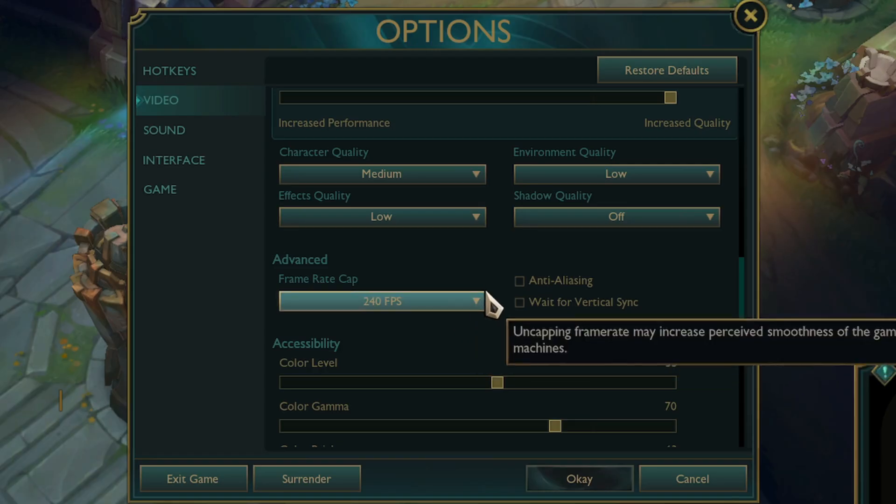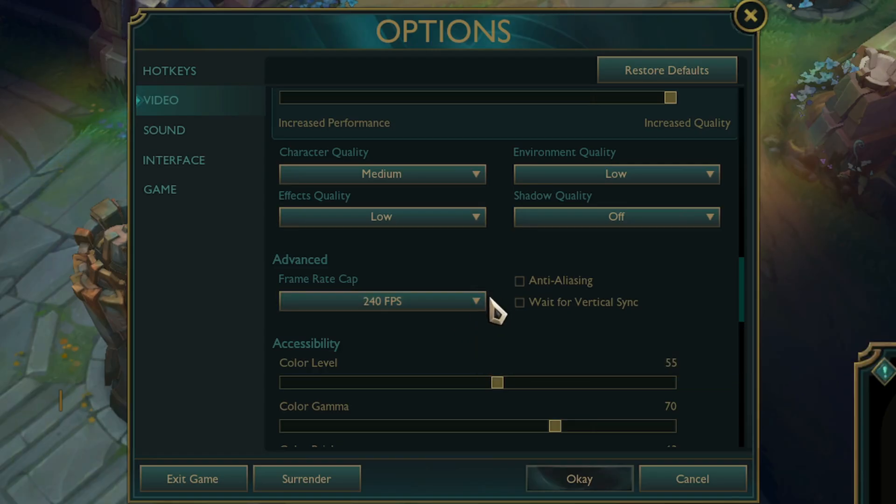For your frame rate cap, you're going to want to set this to the hertz of your monitor. I have a 240Hz monitor, so I'm going to set it to 240 FPS. Ensure that vertical sync is turned off. This will reduce any input lag or restrictions on your FPS.